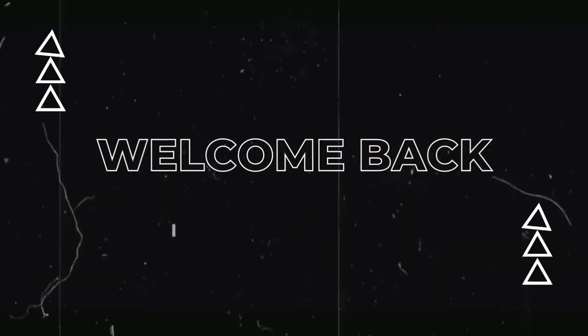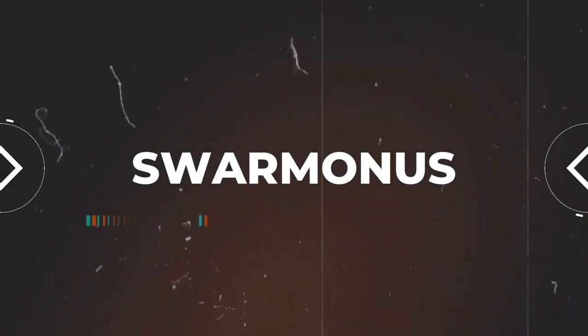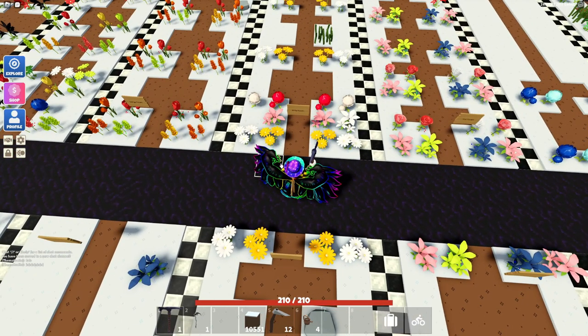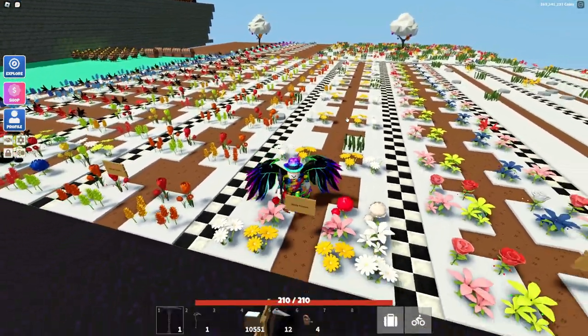Hey guys, welcome back to another video. Today we're going to go over all the white flowers — this is the next step in our flower series. You can go back and watch some of the other videos for other colors, but today we're covering white flowers. There are a few of these: the daffodil, the tulip, the daisy, hibiscus, and hyacinth.